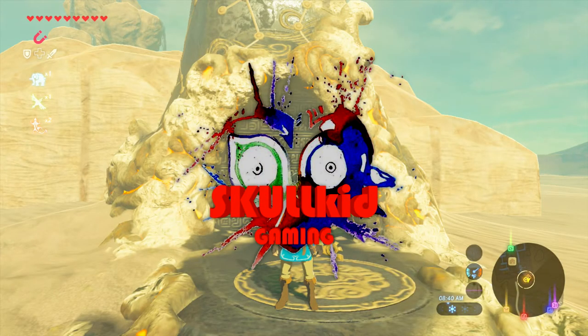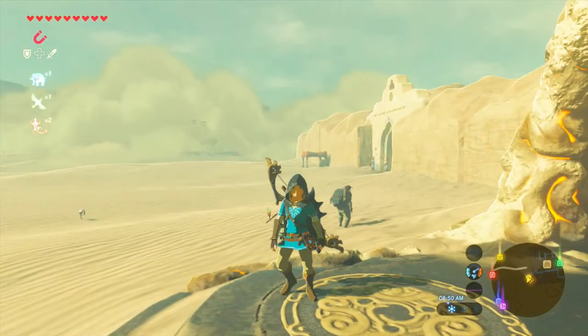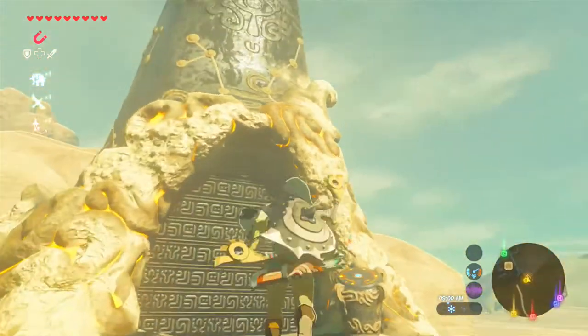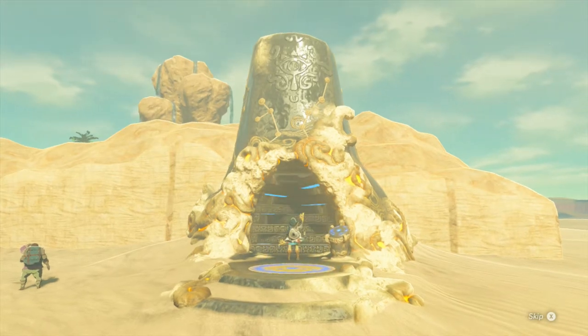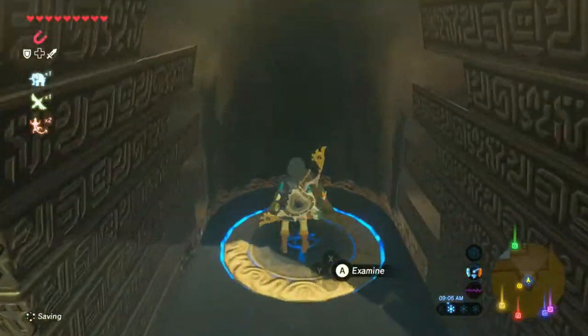Hello everybody, my name is Skull Kid, and welcome back to another episode of The Legend of Zelda Breath of the Wild. In the last episode, we went to Karakara Bazaar, and we also made our way to Gerudo Town and talked to a bunch of people. Now we're at this shrine, so we're gonna go right into this shrine. After that, we gotta figure out a way to enter Gerudo Town, because it's only reserved to women. Let's go right in and hopefully it's a good puzzle.